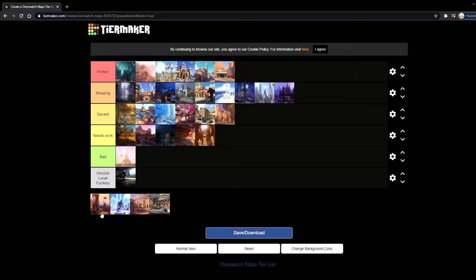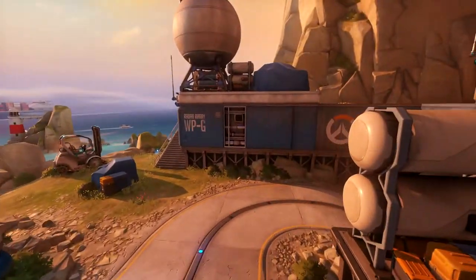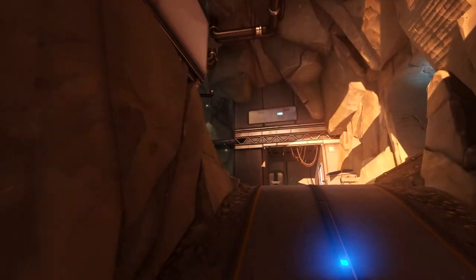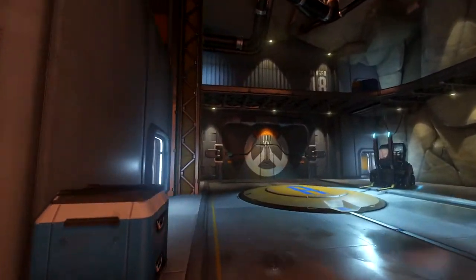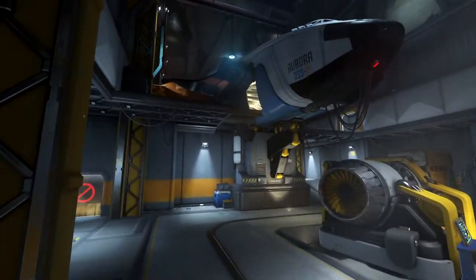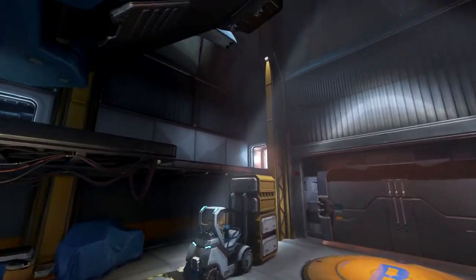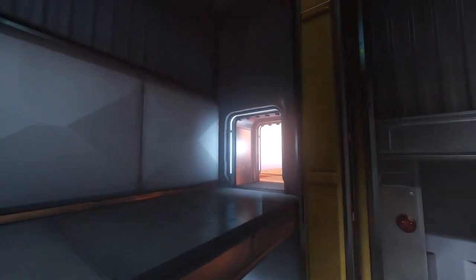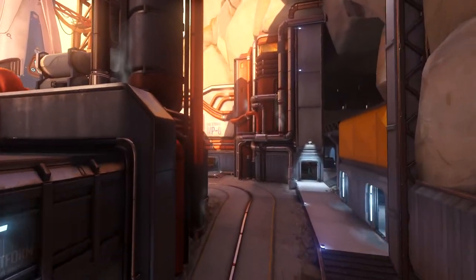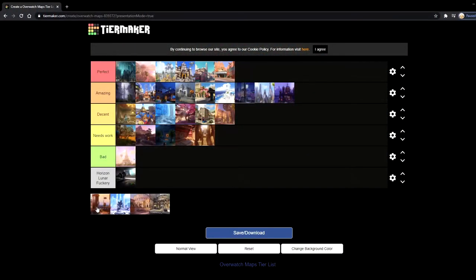Next up is Watchpoint Gibraltar, one of my favorite escort maps. Just like Havana, it's actually a lot of fun to play on. The payload is a rocket — it's Overwatch headquarters and all that — and it is fun to play on. Except for the final checkpoint, which seems way too open and is kind of hard to push through. But the first two points are a lot of fun to play on. Either way, Watchpoint Gibraltar is a pretty balanced map. I like how it plays out, except for that last bit, so I'm just gonna put it in decent.